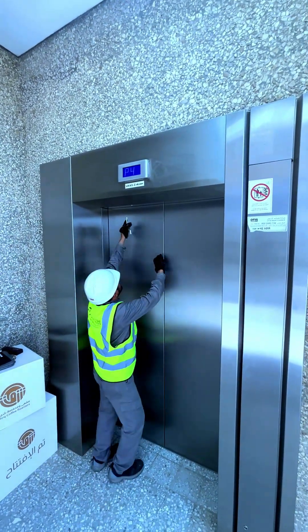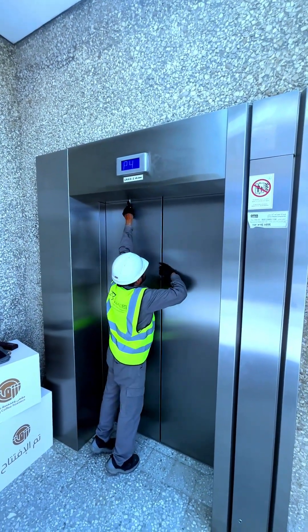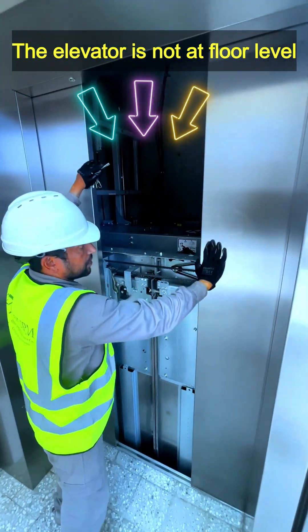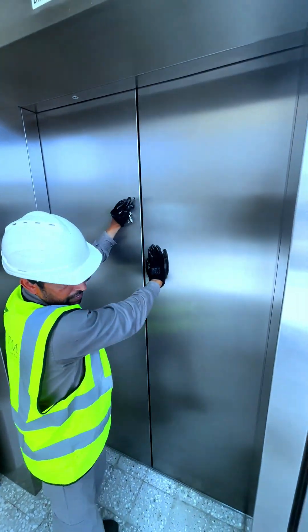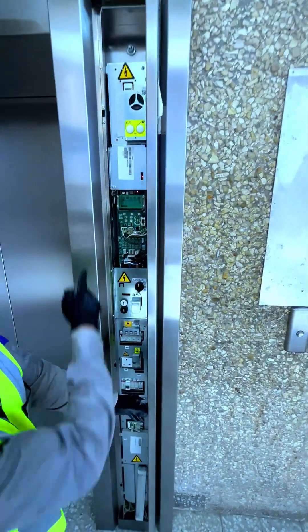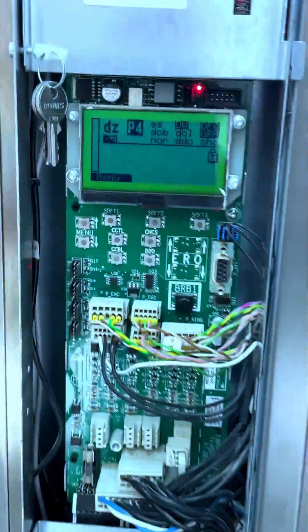Somebody is inside the elevator, trapped. I go for the AC — the elevator is at P4, in the middle. I check and take it to level, but when I go in and check, the elevator is not level. It's not a normal situation.